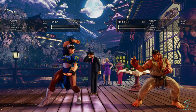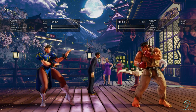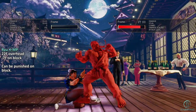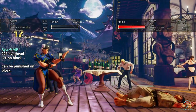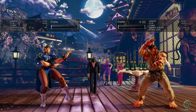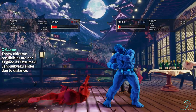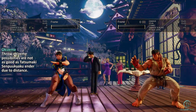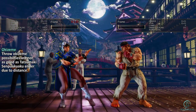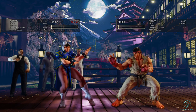For example, a lot of overhead moves generally have long startup and frame disadvantage on block. If the opponent defends well, they can either interrupt for a counter hit or block then get the advantage. In the case of throws, the damage and okizeme can be less desirable than normal combos. It seems like good block strings are safer and have better damage potential, but are easier to block.